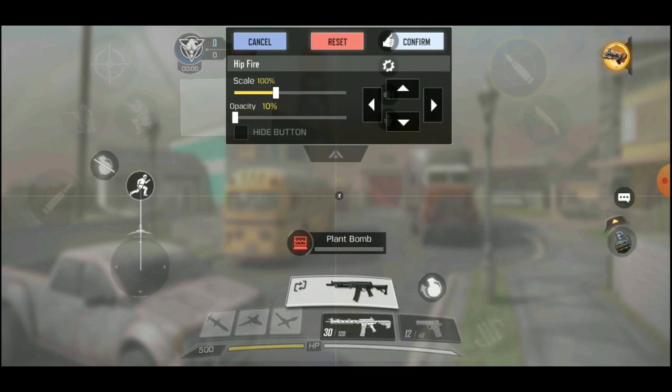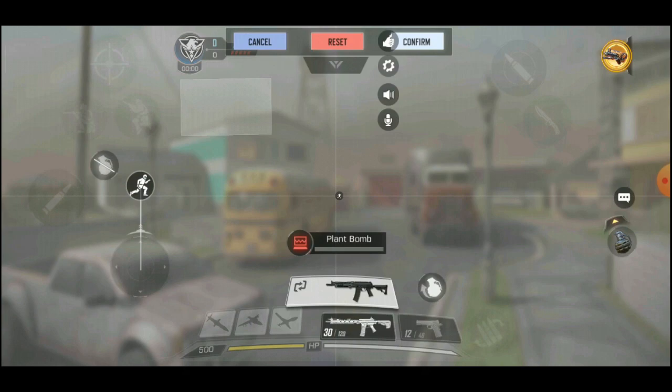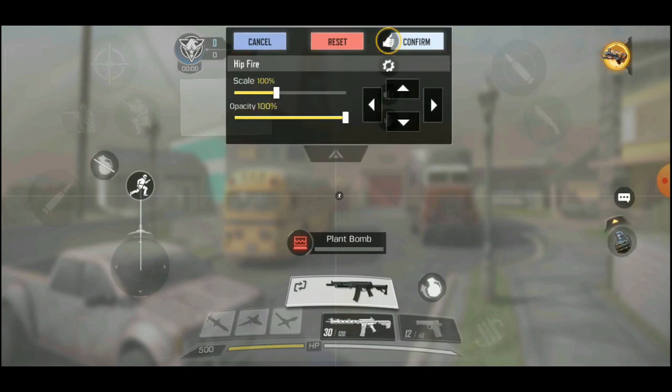For my right thumb, I use it to look around. Now for my right index finger, I use two primary functions. First is definitely going to be the shooting — as you can see right here, shooting is definitely one of the biggest ones. And the knifing button right here. I also have my operator skill right here, and we have my chat settings and emotes.